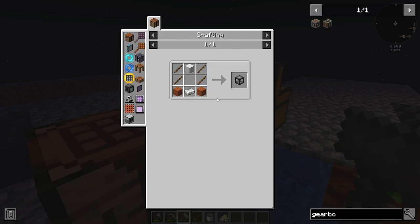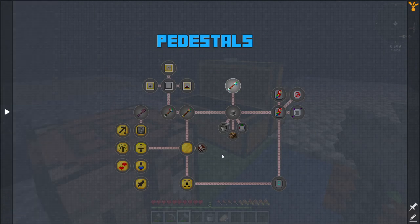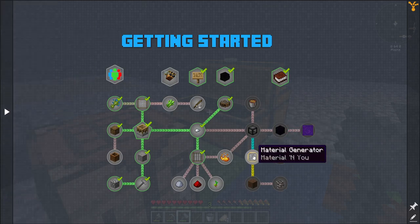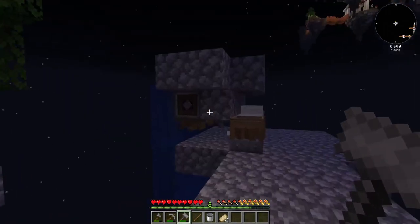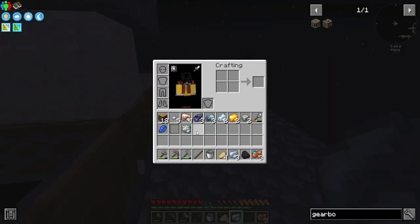Eventually I'll need a squeezer, which requires iron blocks, so I should start getting raw iron from the gravel now that it's in an andesite mesh. I also need gold for progression, which should come from the gravel. That's going to get me the material generator, an extra pedestal, and a block of stone that will transition into unlimited cobblestone. I'll also need lapis, which should come from one of these meshes.